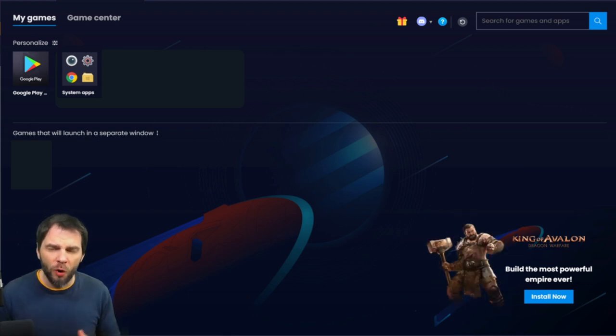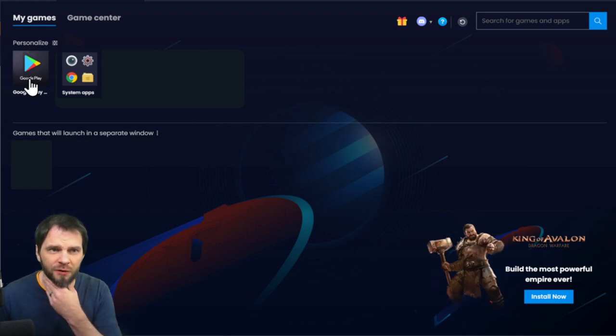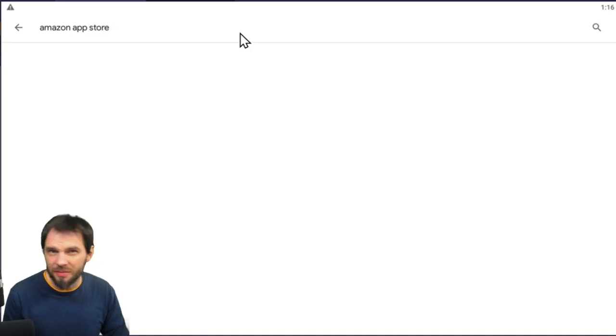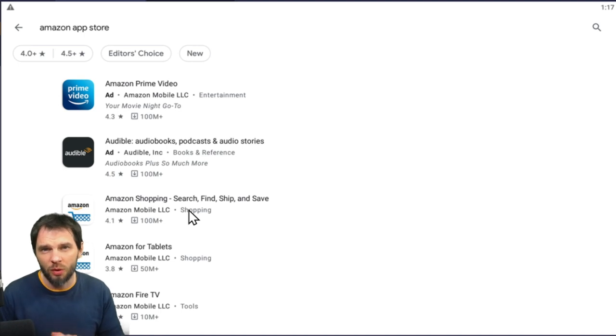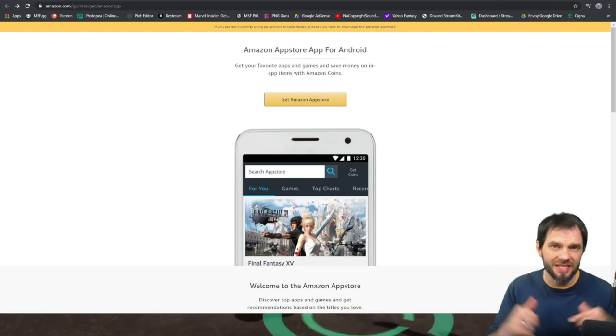Now let's get into BlueStacks. You need to get the Amazon App Store onto BlueStacks. If you go to Google Play and look around for it, it's not there — big tech companies don't always play nice together. You'll find Amazon Prime and other Amazon apps but not the Amazon App Store. We have a link in the description to help you get it on there. It's not complicated, but there are a couple of steps and possible hiccups we'll walk through.